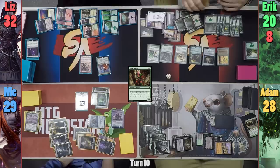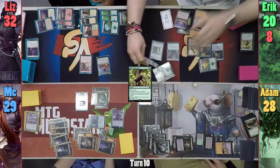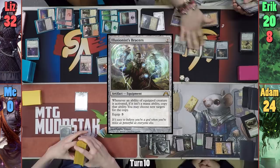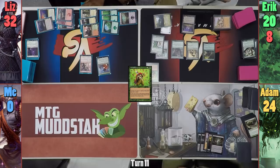Budoka Gardener comes back out again and finds three Forests via his pilgrimage — one on the field, two to hand. Eric then casts Rude Awakening, Entwined — untapping all of his lands and having them become 2/2s. Moving to combat, Eric swings enough lands to kill me and two lands at Adam for four. In his second main phase, Eric taps Itlimoc to create 23 green mana and uses some of it to cast Illusionist's Bracers, equipping them onto the Gardener. Eric then casts Regrowth to return Rude Awakening to his hand and drops Hall of Gemstone before passing to Adam.